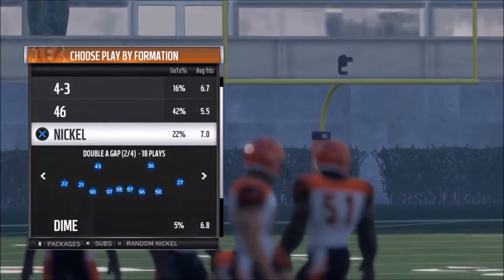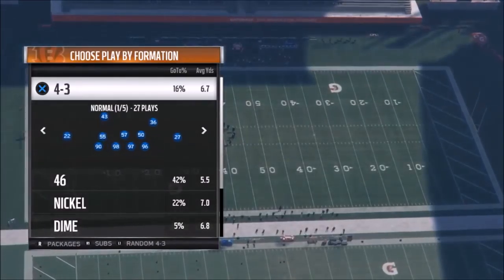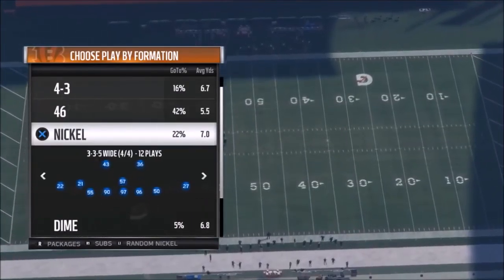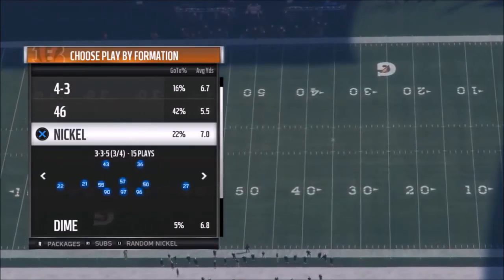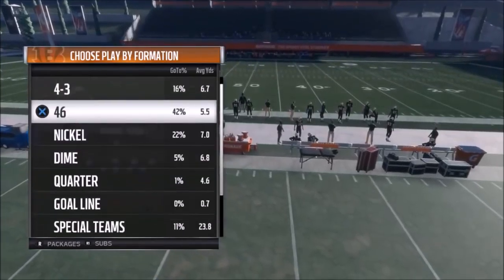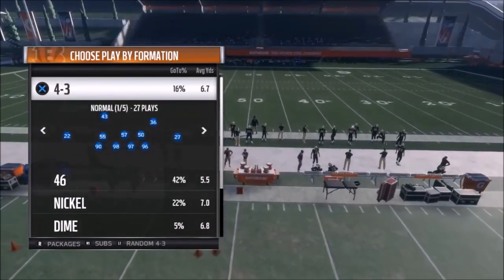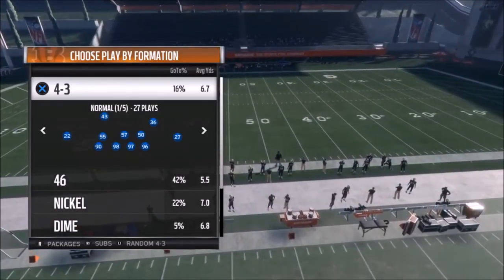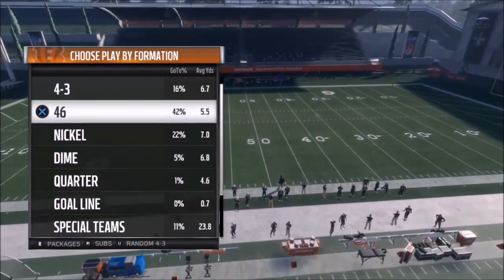Let me know in the comment section if you guys know any books that are different — maybe like a 3-4 Bear or stuff like that. I really need a nice playbook where I can find some glitchy blitzes, so let me know what you want me to take a look at. I'm probably going to move on from the Bengals at some point, even though this is still my favorite book and the best defensive playbook in the game. Full breakdowns of these books are all in the description.